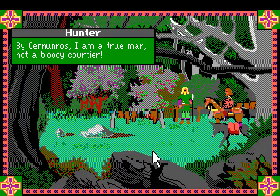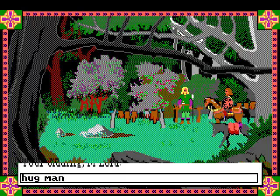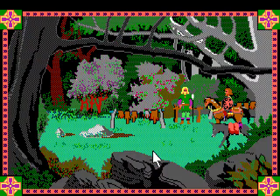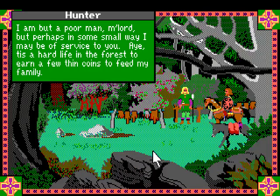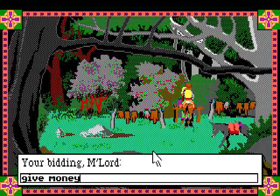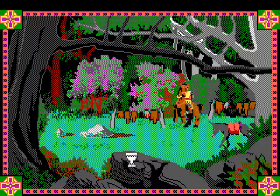He says he's a true man, not a bloody courtier. And if we try to hug him or get even more intimate with him, he gives the same response. Let's go ahead and talk to the man, to the hunter. He says: 'I am but a poor man, my lord, but perhaps in some small way I may be of service to you. It is a hard life in the forest to earn a few thin coins to feed my family.' So we gave him some money - let me go ahead and give him a copper coin, and he's very grateful for just the one copper coin.